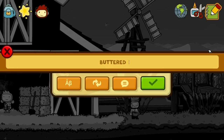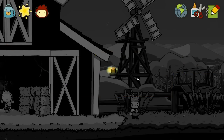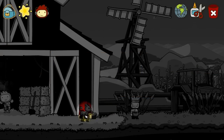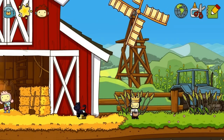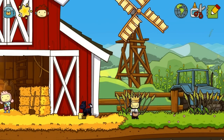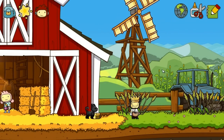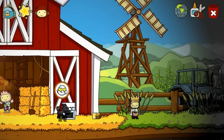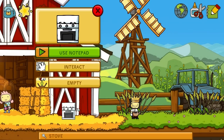We have to make buttered bread and combine it with a cat. How do you combine buttered bread with a cat? I'm not sure, but we're gonna figure it out. Let's make a stove so we can cook them up together.